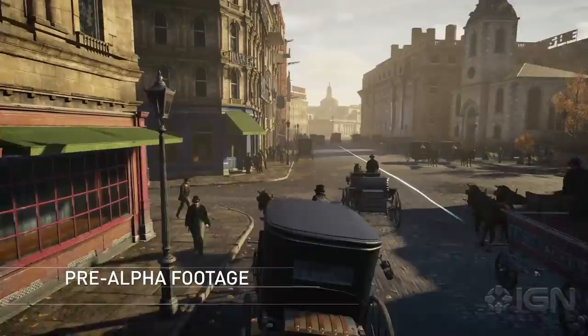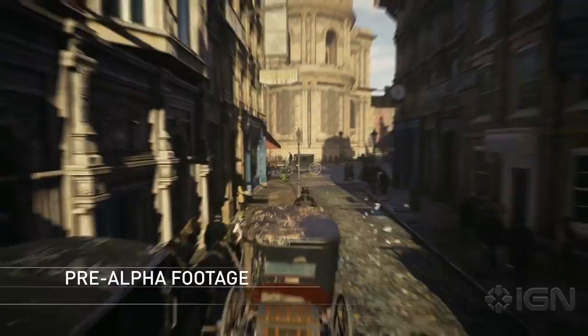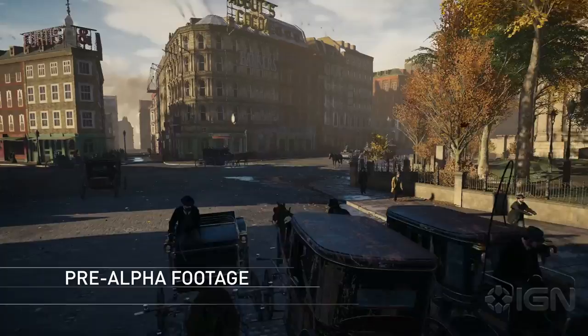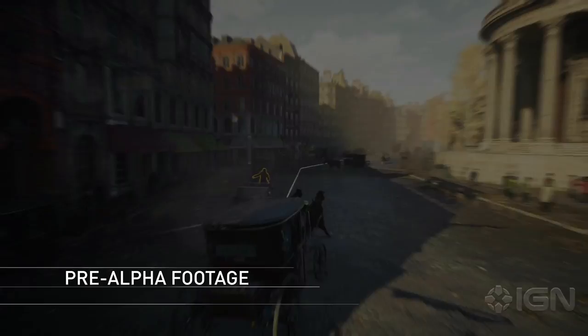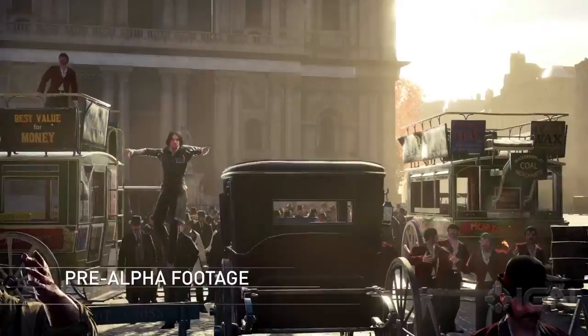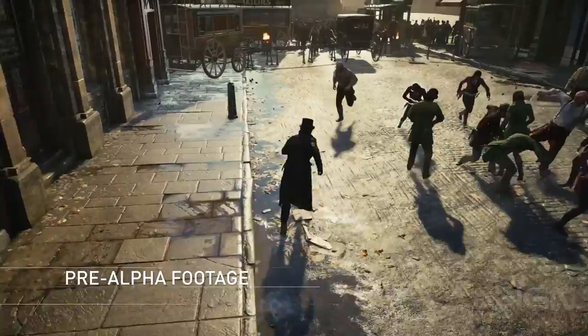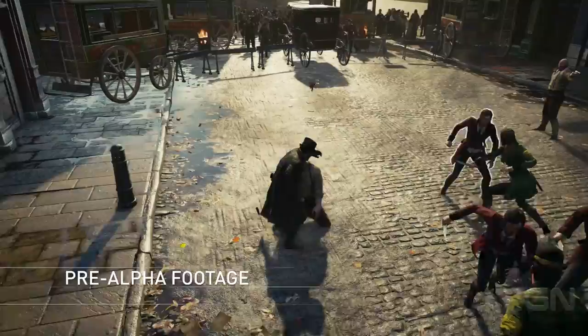Bloody Nora's thugs are trying to make sure you don't get to her — grabbing our carriage to kill them. Our carriage has taken some damage but seems to be holding up. We made it to the Gang Rook, an all-out confrontation between your gang and your rival for the ultimate control of the borough. Jacob feels right at home in these fights, thanks to our new fighting system, which is faster and more responsive than ever before.